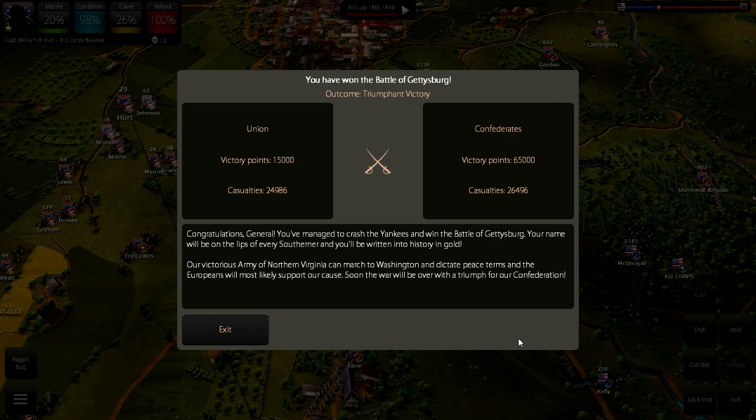Anyway, we won the battle — hooray! It took six parts. There's something like 30 scenarios, so there's still quite a bit of the battle we didn't get to see as far as the game's concerned. I might do another Let's Play of the Union side — maybe, perhaps, possibly — if this is something you guys might be interested in.